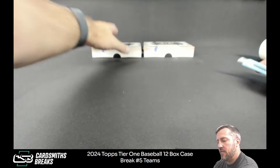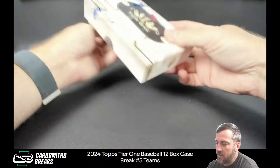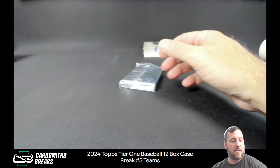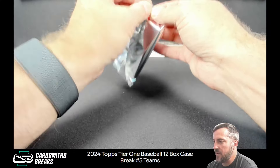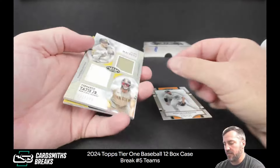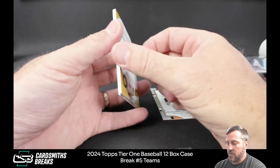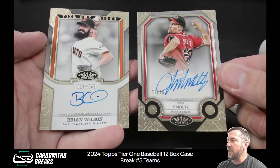Limited bat, limited lumber, bat knobs — the grip it or whatever. Torkelson to 125. Machado and Tatis dual relics. John Smoltz — oh that's a nice one — and Brian Wilson, Tier One Talent. Look at those two.